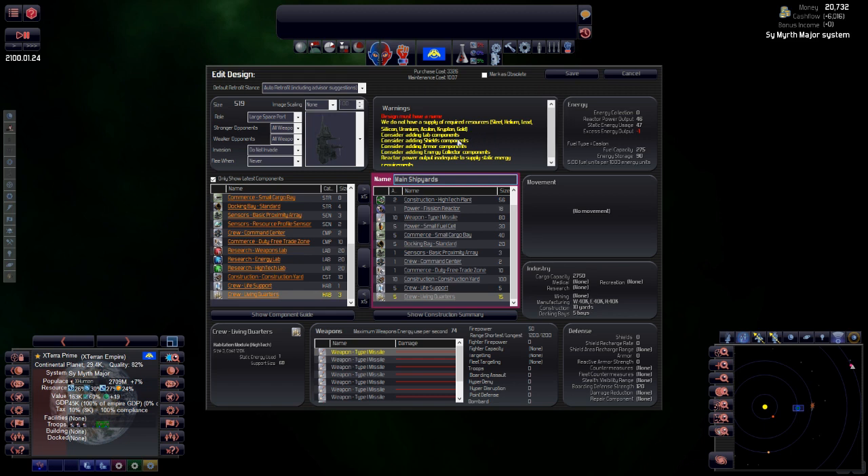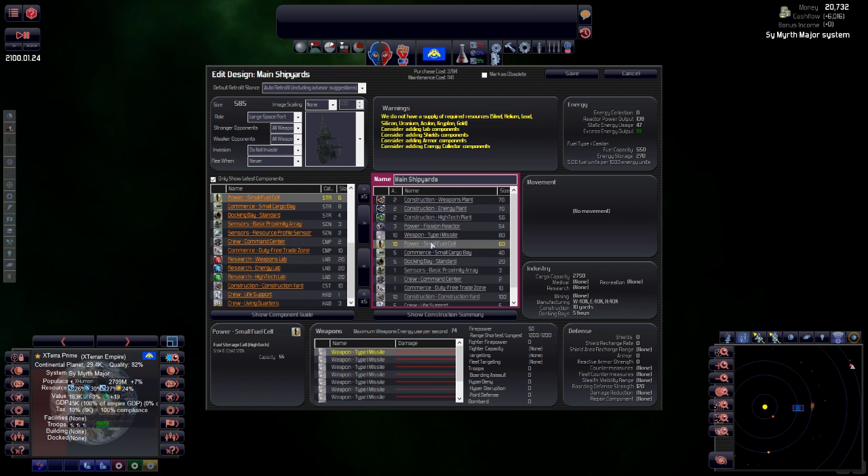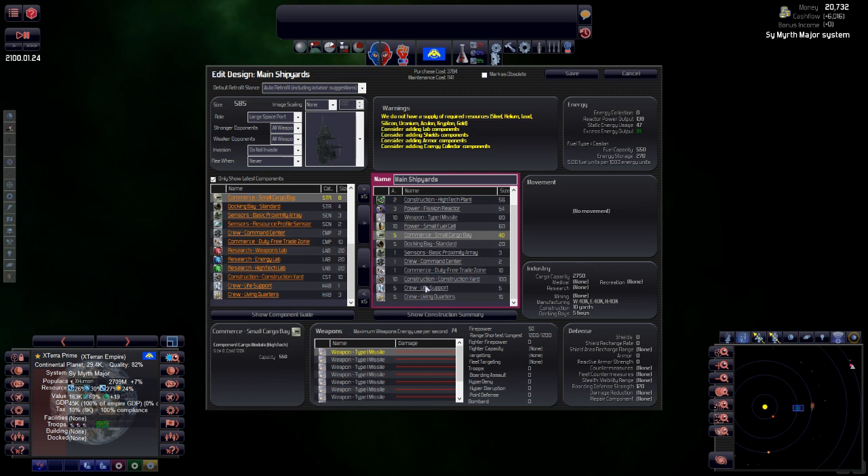We don't have a supply of all of these. We haven't got shields, we haven't got armor, we haven't got energy collectors, and the reactor power is inadequate. Let's go with a few reactors so we've got excess energy output now. We may want some more fuel cells — let's have a look. We've got construction, three reactors, commerce, sensors. Let's save that.